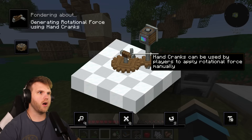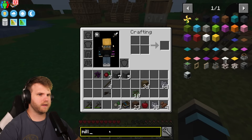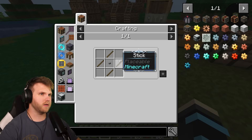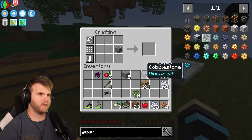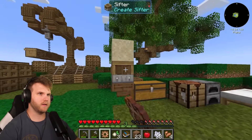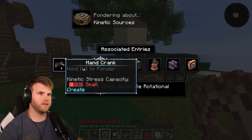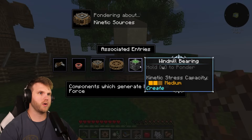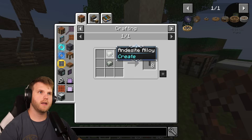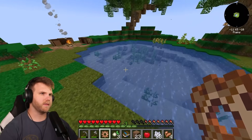Oh, you can 'Ponder' the items to learn how they work — that's so cool! It looks like I need another gear. Let me make another wooden gear, put a stone button in, make the gear — done. If I place the gear on the ground... I'm looking at 'Generating Rotational Force Using Cranks': kinetic sources include hand crank, copper valve, water wheel, large water wheel. Actually, maybe I need a cog wheel instead of a gear — the cog wheel needs andesite alloy. Where do I even find andesite?